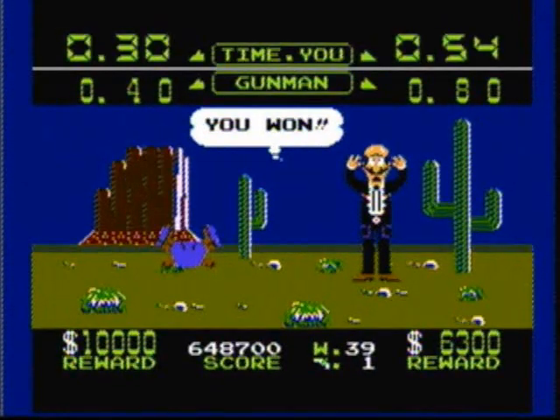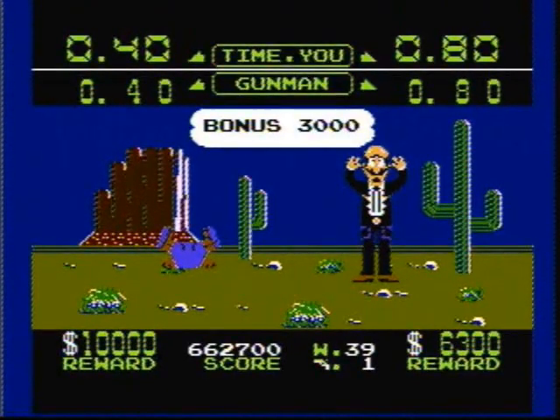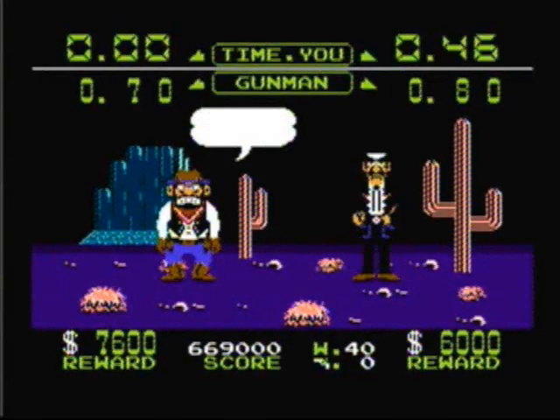When playing Game B, shoot the Outlaw with the fastest time first, then shoot the other Outlaw. But be careful — they both won't say fire every time. So if you shoot the one who doesn't say fire, you get a foul and you lose a life.